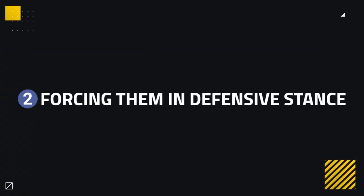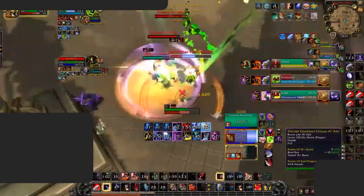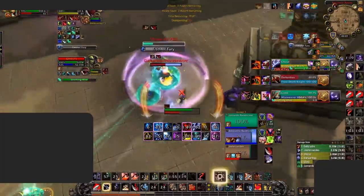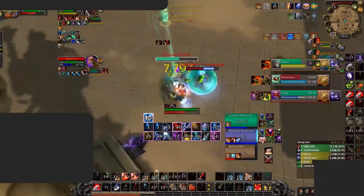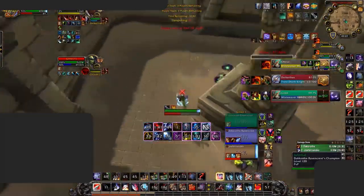Another big way of countering an Arms Warrior is to force them into defensive stance. Defensive stance makes a warrior harder to kill, but it also reduces their damage by 20% in PvP, which is very significant. When a warrior has too much battle stance uptime they can deal a ton of damage, especially in cleave situations. This can easily overwhelm teams, and if you leave the warrior alone too much in battle stance, they can easily be your demise.